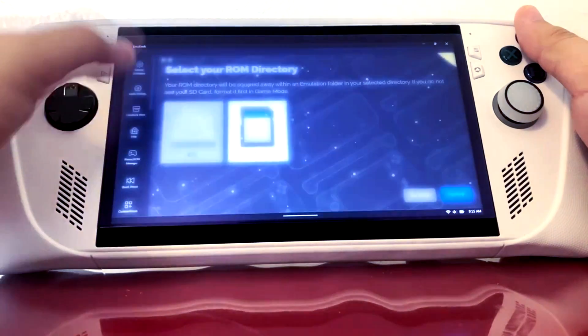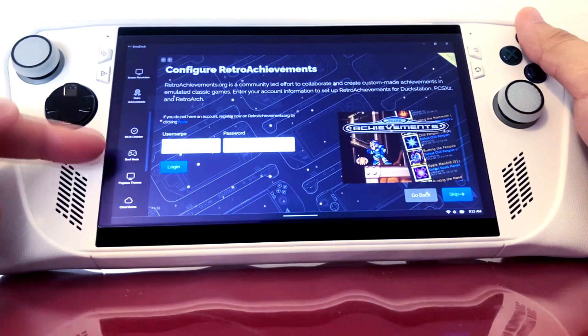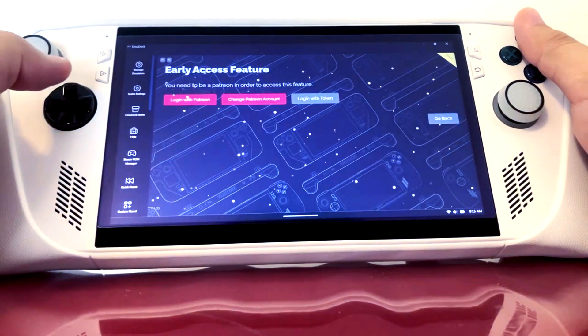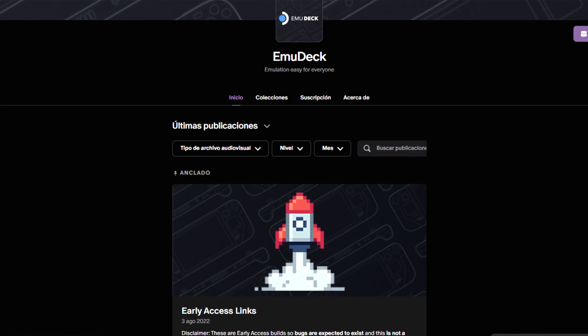But EmuDeck effectively created the option to set your Windows handheld into official gaming mode. So when you restart the system, it's going to go straight into Steam. Even if you minimize Steam, you're not going to see anything in the background — it's all black. This option is currently only available to Patreon supporters on EmuDeck's page.